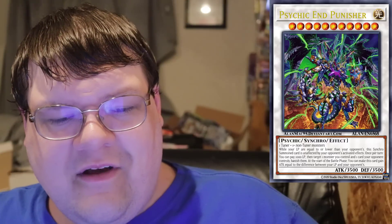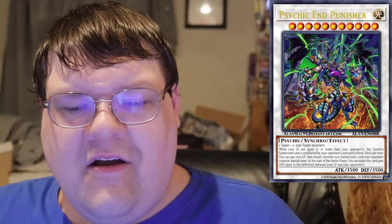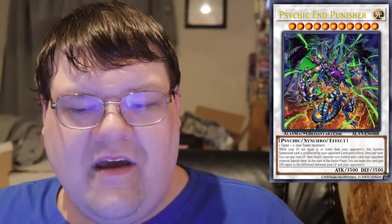Next up is Psychic End Punisher, a level 11 Synchro that literally reads: while your life points are less than or equal to your opponent's, it's unaffected by card effects. It's completely generic, and this is what happens in Yu-Gi-Oh — we start to power creep out previous boss monsters. Once per turn, this is not a quick effect: you can pay 1,000 life points, target one monster you control and one card your opponent controls, and banish them. At the start of the battle phase, you can make this card gain ATK equal to the difference in your life points and your opponent's.